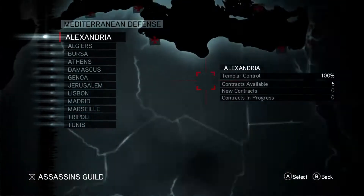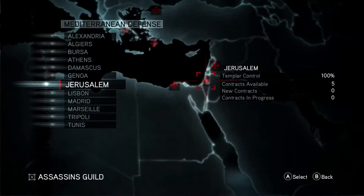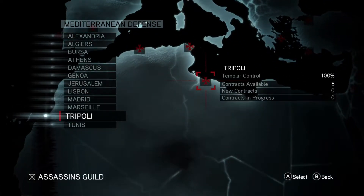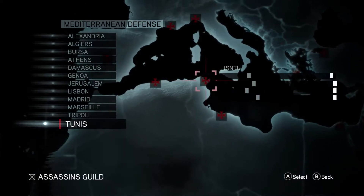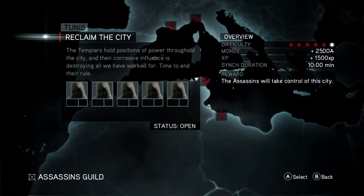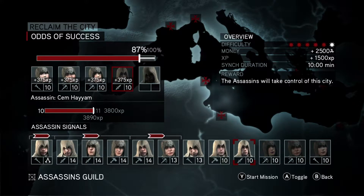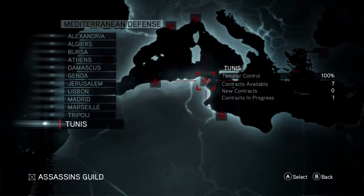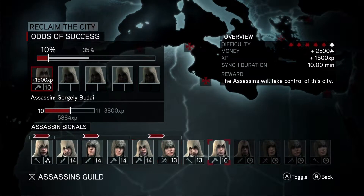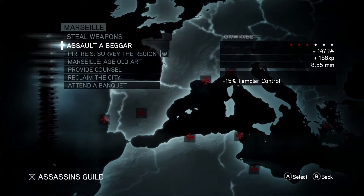Now we are going to begin sending our units out to the different cities. You need to make sure that each of the icons on the map have the assassin symbol. The Mediterranean Defense game has all these different locations with their Templar control. If you go to the mission 'Reclaim the City,' this removes the Templar control from that area entirely. Make sure you send enough assassins to get at least a 95% chance of success, and continue to send all of your assassins on the reclaim the city quests until you run out of assassins.